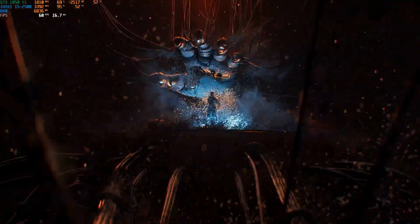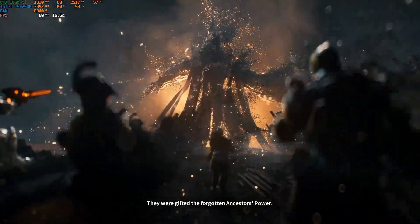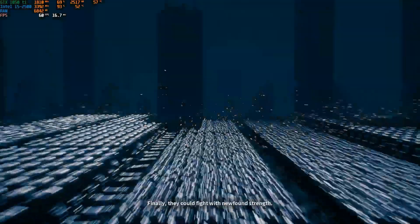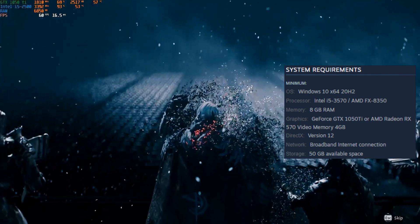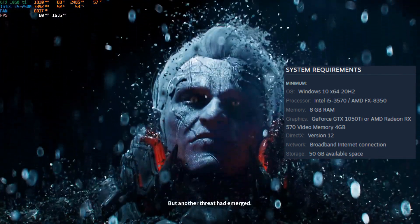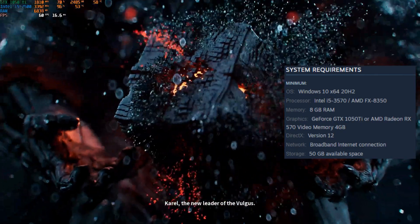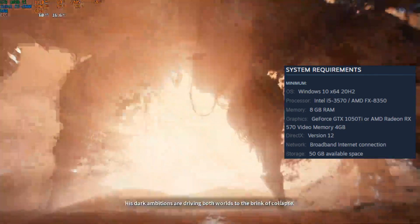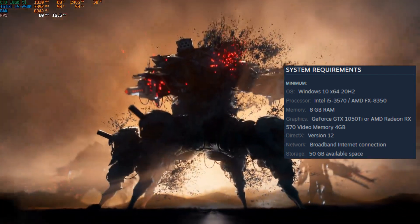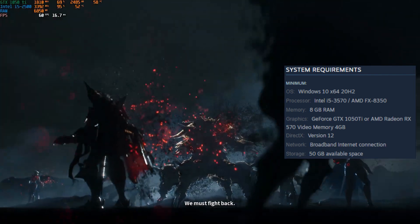Welcome back everybody. Today we're looking at First Descendant. The game came out June 30 and it's free to play. We're going to look at the proposed minimum requirements, which consists of an Intel i5-3570 or AMD FX 8350 — that's old — 8GB of memory, a GTX 1050Ti or AMD RX 570, DirectX 12, and 50GB of storage.